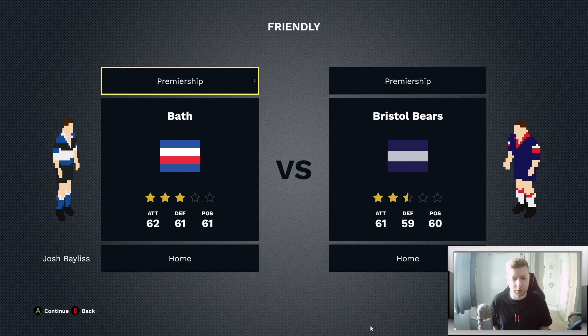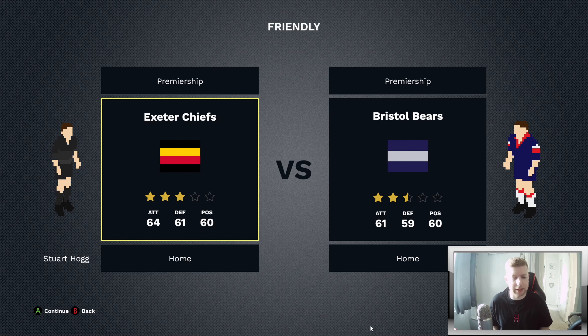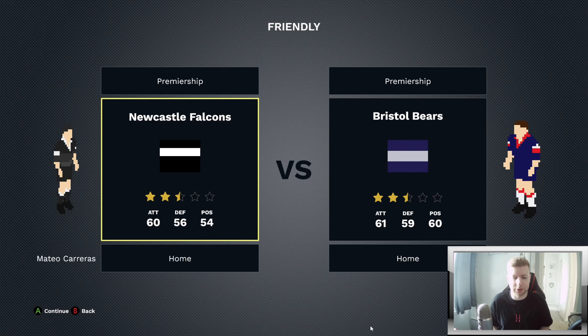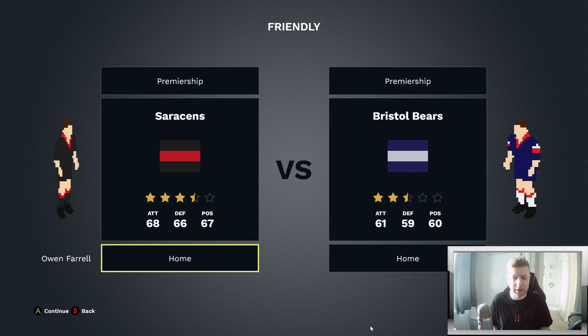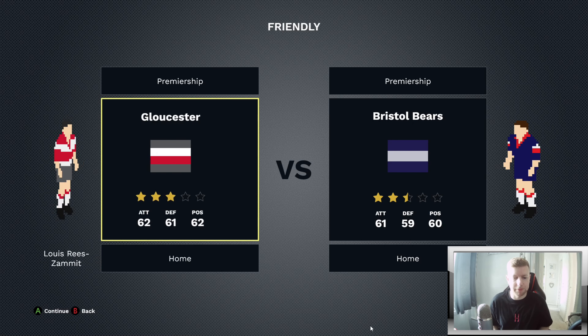In the Premiership we've got Bath, the mighty Bristol Bears with Ellis Genge, Exeter Chiefs, Gloucester, Harlequins, Leicester Tigers, London Irish, Newcastle Falcons, the Saints, Sharks, and Saracens. Each team has got a home and away kit as well, which is fantastic.